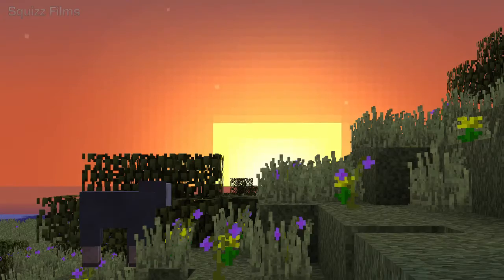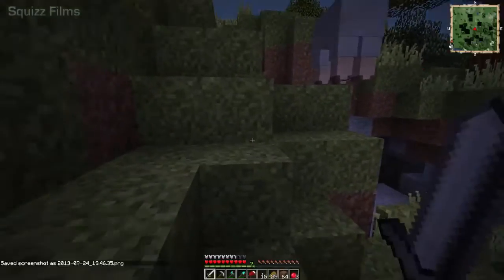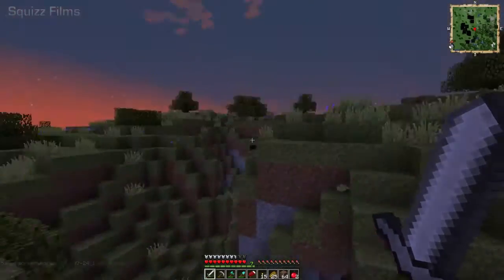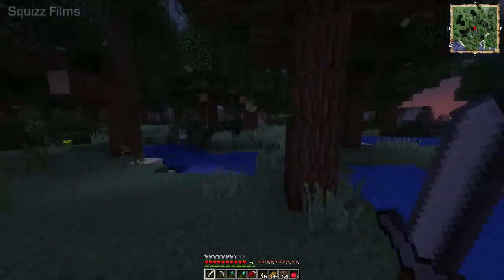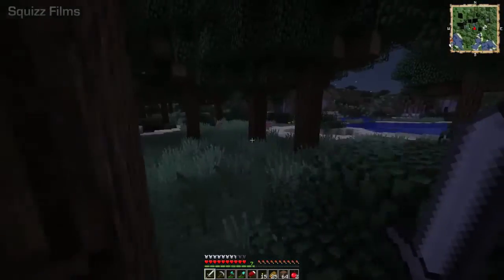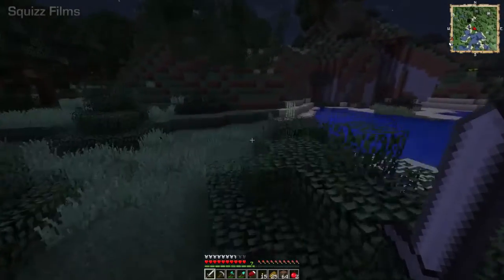How nice is that guys, come on — some good stuff right there. There's a cave here if we ever wanna go caving. I'm gonna head back now since it's turning night and bad things happen at night. I might get that sugar cane — another sugar cane farm.